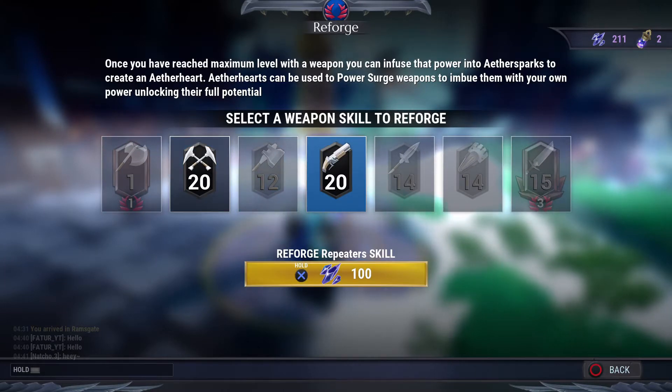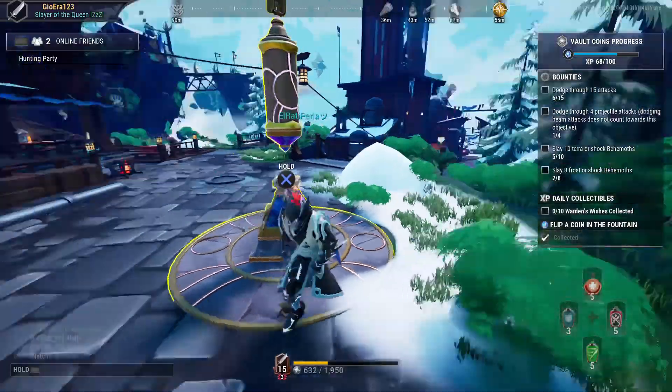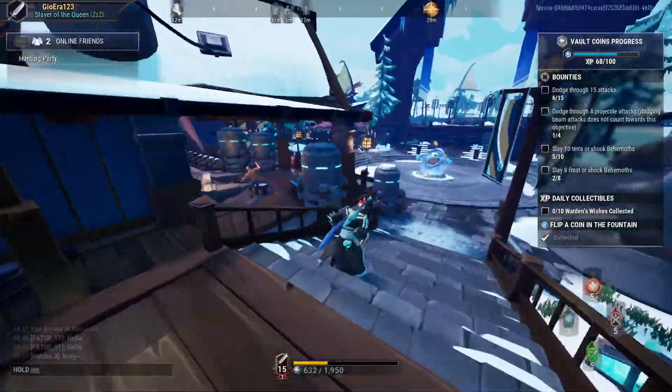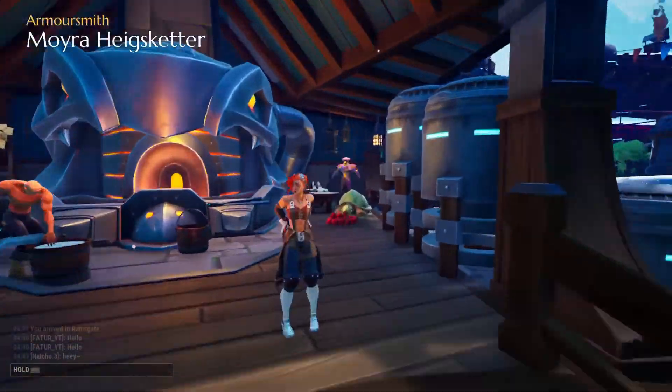When you reforge you get one data heart. You can power surge your armor, swords, or whatever gear you want, and it gives you your maximum level.